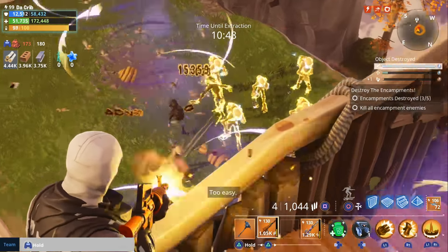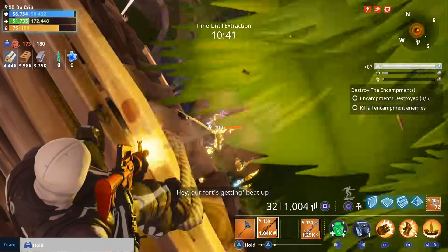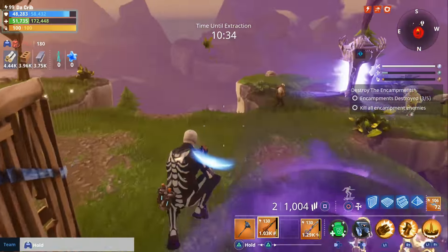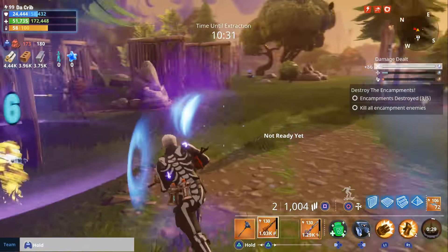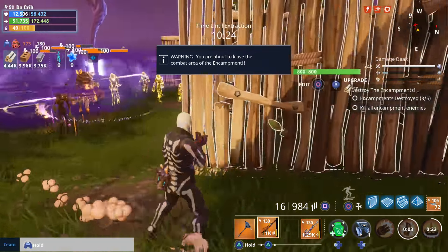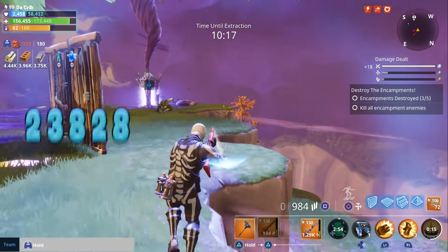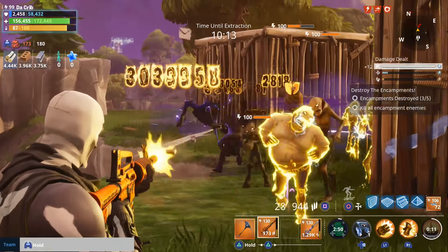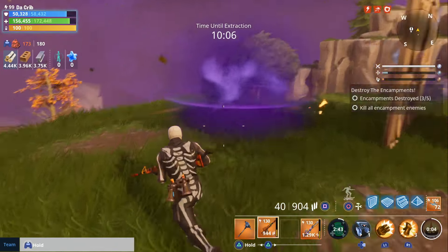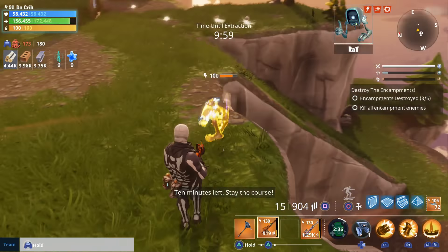Wrong weapon. Let me make sure there's no mist monsters. I don't see any. They broke through, okay. Let's go ahead and shockwave them real quick. We got bees too, oh my goodness. I really need to use my adrenaline, let's go ahead and use it. I don't want to take any chances. All right, everything's looking good. Is this the fourth one? We just got one more to get. This fifth one's gonna be crazy — we're definitely building on the fifth encampment. Is this the last wave? We might have one more wave after this. Ten minutes left, stay the course.